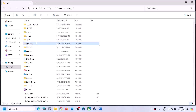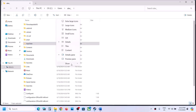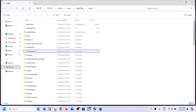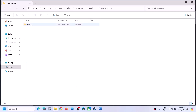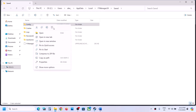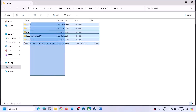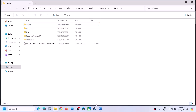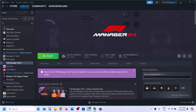Open AppData — if you don't see it, click View, select Show, and enable Hidden Items. Then open AppData, open the Local folder, open the F1 Manager 24 folder, then Saved, then Config. Right-click the Config folder and click Delete. You can keep a backup first if you want. Once deleted, launch the game and check.